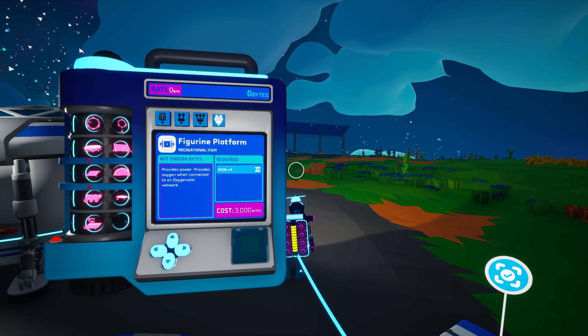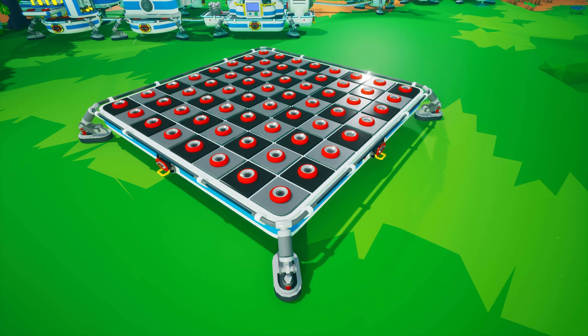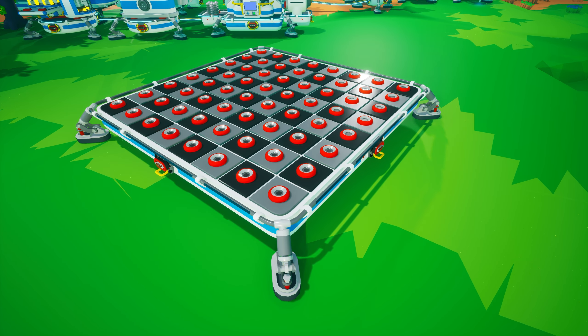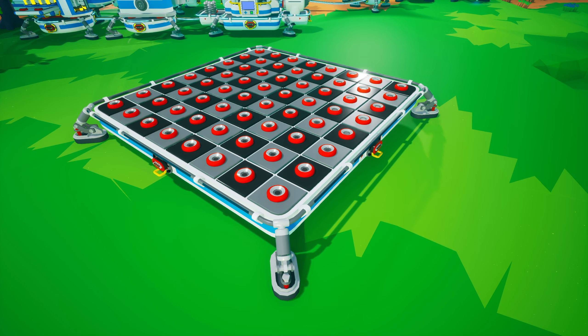Finally, the figurine platform is unlocked in the research catalog with 3000 bytes and is created on the large printer from one iron. It features four power cables and 64 small tier one storage slots. If you think this platform resembles a chess or checkerboard, that is no coincidence. We will discuss items you can use with this platform in Astroneer Academy 305.